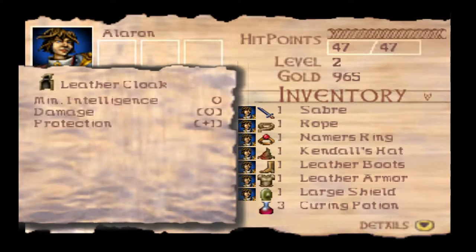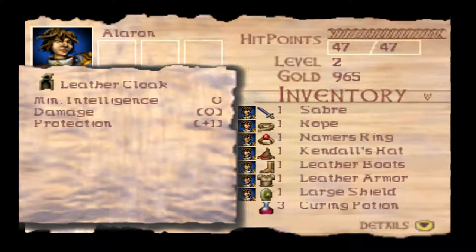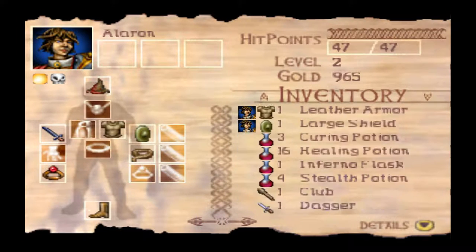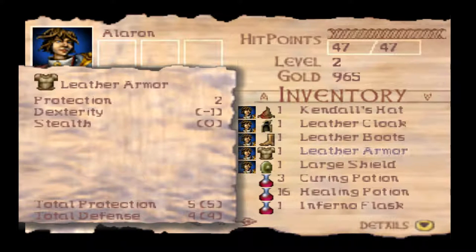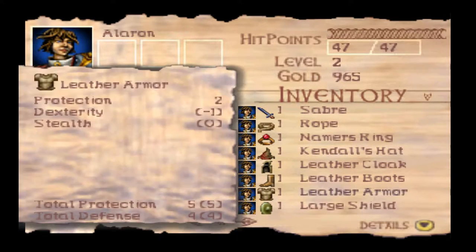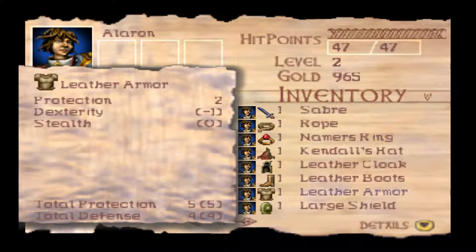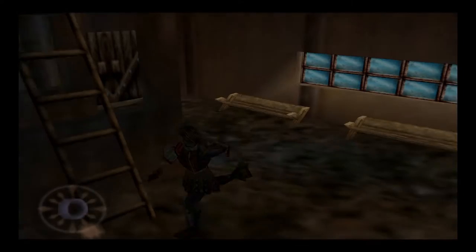There we go — random loot! A leather cloak. This is an item we would not normally be able to get until we were long out of this area, but it'll come in very handy. Protection plus 1 — so that's better than nothing. We get our Map 2 as well and 24 gold — instead of 36 gold, we get the Leather Cloak, which is much better. Let's go ahead and put that on. Now what's our overall protection looking like? Total Protection 5, Total Defense 4. Cool. I assume that would be 2 from the armor, 1 from the boots, 1 from the cloak, 1 from the hat, and 3 from the shield. How does that make any sense? Oh well, no matter.